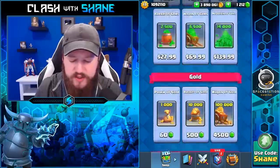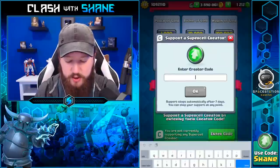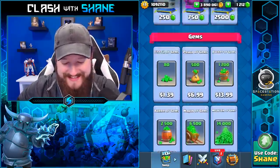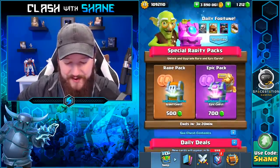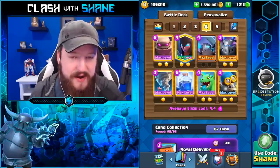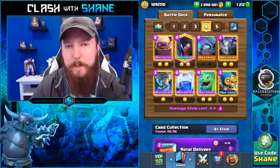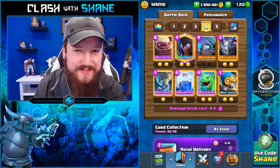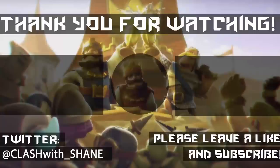Once again, feel free to support me by throwing in Creator Code Shane into your shop before buying Pass Royale, special offers, or gems. Just as easy as that — and you're good to go whenever you want to do stuff. It does expire every seven days, so make sure you double-check. Anyway, that is the end of the video, guys. Really hope you enjoyed it — if you did, make sure to leave a like, subscribe for more content. Thank you for watching and we shall see you in the next one.